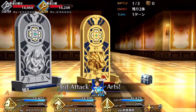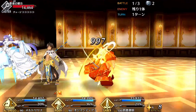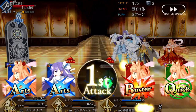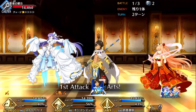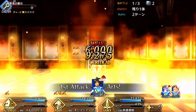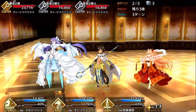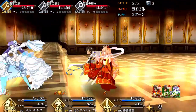He has 3 Arts card hits and 5 Quick card hits. He has 2 Arts and 2 Buster cards. He is sort of like a hybrid between support and attacker. Basically, his Arts cards help him fill his NP gauge, and his Buster cards are for attacking.